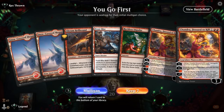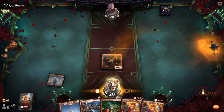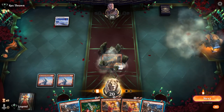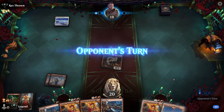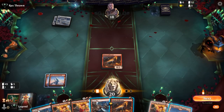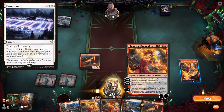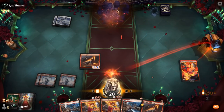Game two: we're on the play with a promising hand. Impulse can help find land number three for Chandra. Opponent is on a white deck — could be control given they foretell a card, possibly with a Doomskar in exile. We Impulse and hit a land but end up flooded on Chandras. We can play both exiled cards and then play another Hellhound, though we're less inclined since we suspect Doomskar and don't have land to pump Hellhound anyway.